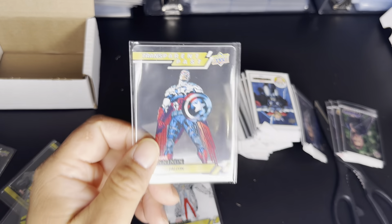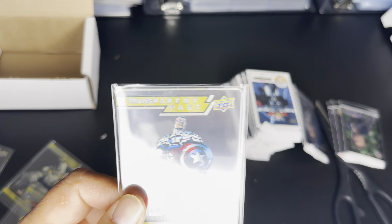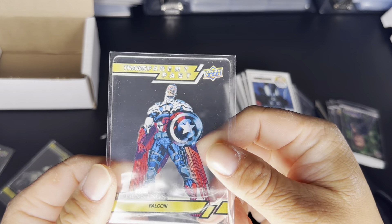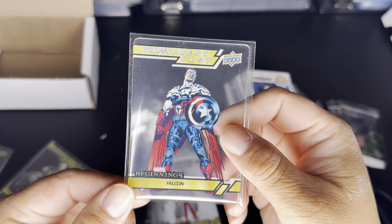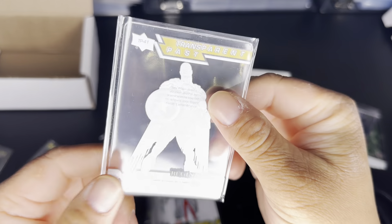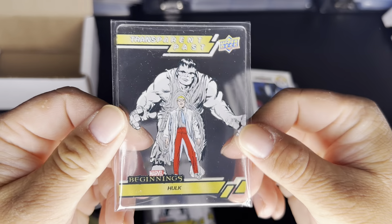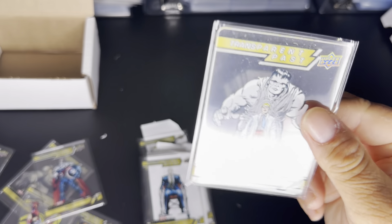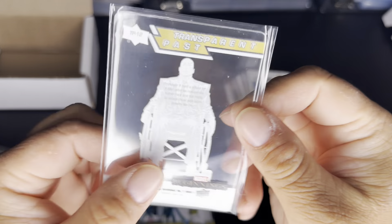We got Falcon and the Winter Soldier — this was actually the uniform Sam Wilson wears as Captain America. I think it's season one. That's TP41. We got Hulk at TP3 — still in black and white instead of green. We got Professor Xavier, Professor X, at TP12.